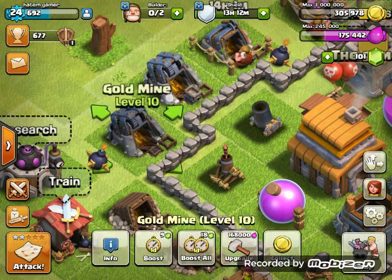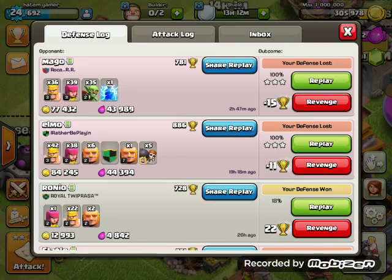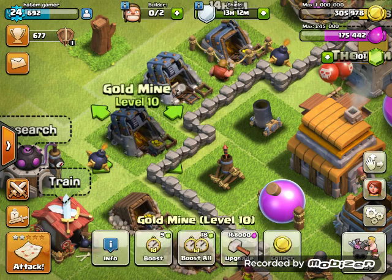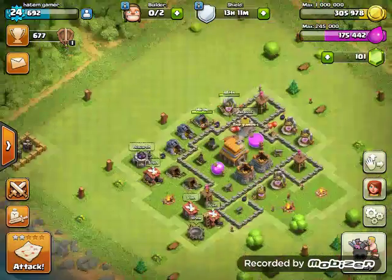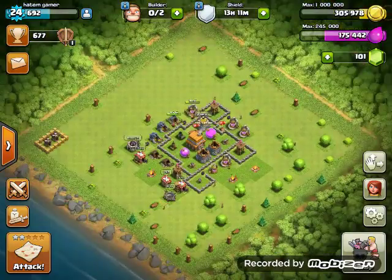So I have gold mines that are level 10. There we go. And this one is upgraded to level 9, and I'm upgrading this one to level 9 as well. As you could see, my gold and elixir is getting higher and higher.